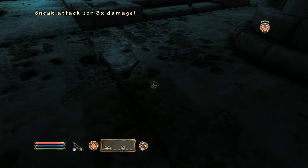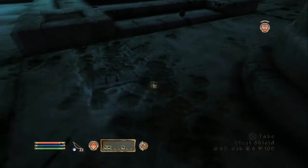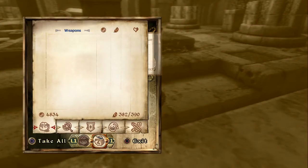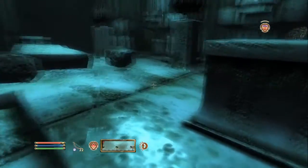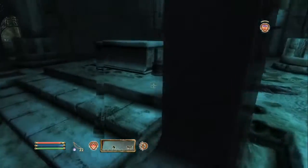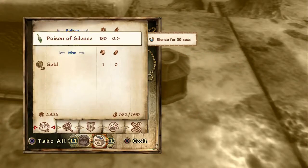That was easy. I'll take my Dwarven arrows back. Steel shield? Skeleton Guardian — sorry buddy, I beat you up. I saw a cast. Hey, look at that — there's a ghost in there. I don't want to fight that.